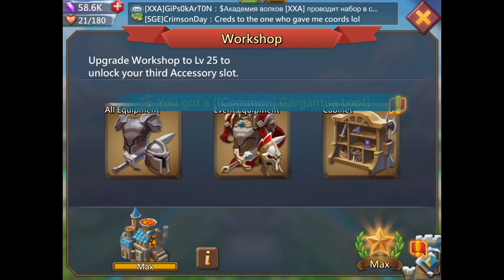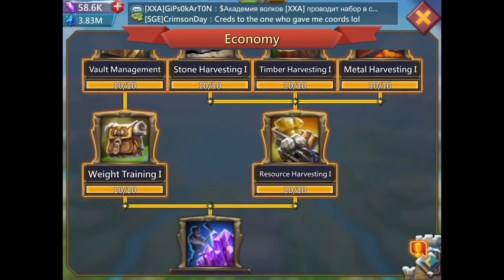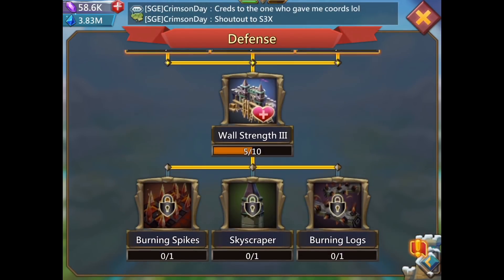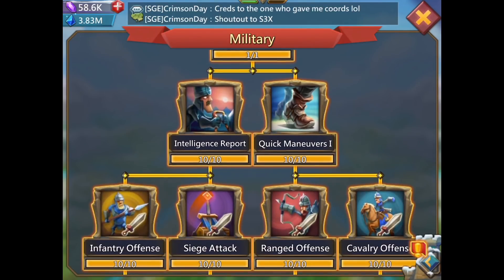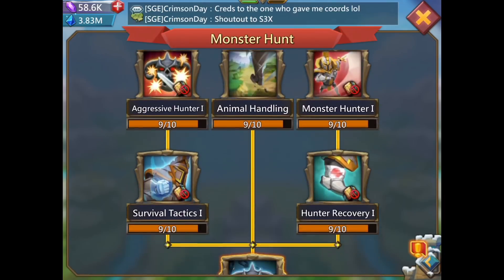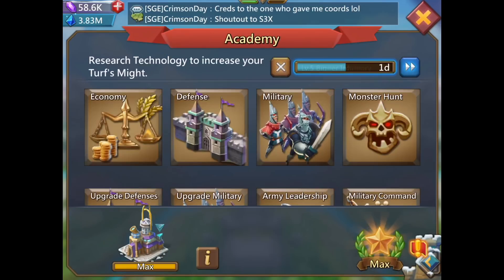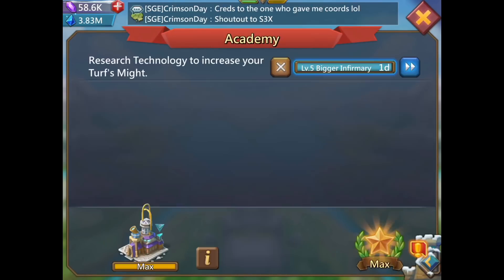I've got 60k gems. This research is all done except for the last one because I don't really care about it. My defense military is all maxed out except for the Destroyers — I don't have those because I don't need them. My monster hunt research I'm probably going to max out, but I first want to max out another research tree: army leadership. Upgrade defense I also don't really care about.